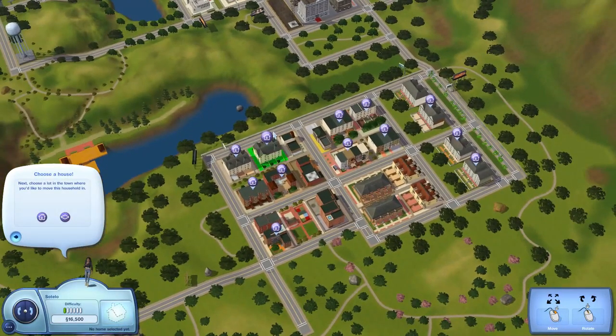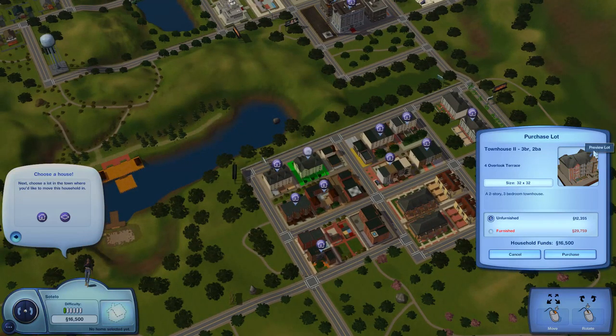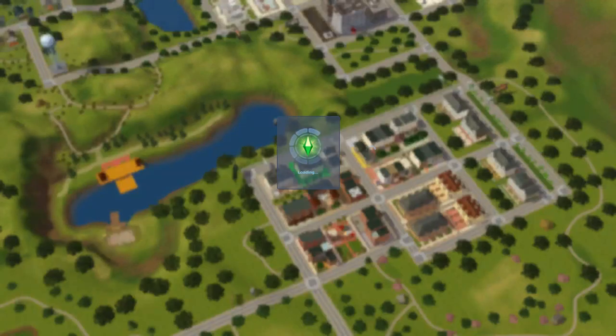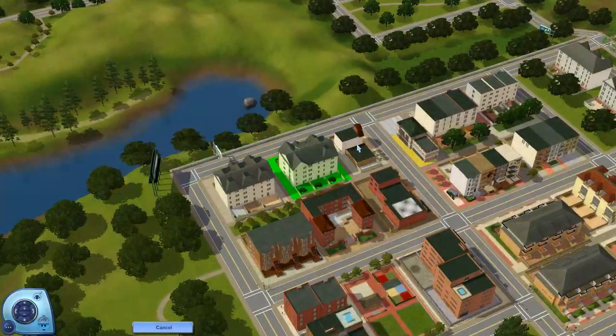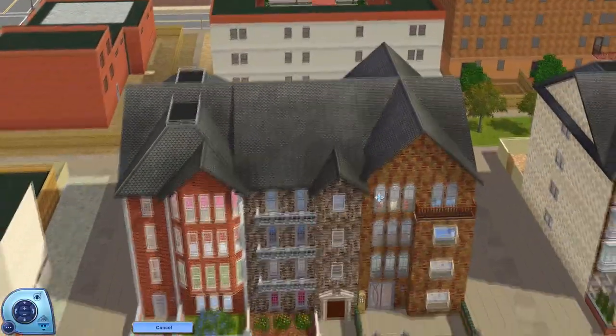Which other one do we want to look at? These look like bigger ones — townhouses too. Three bedroom, two bathroom, three bedroom, two bathroom with laundry. We can purchase this unfurnished but not furnished because this is more of your expensive home.